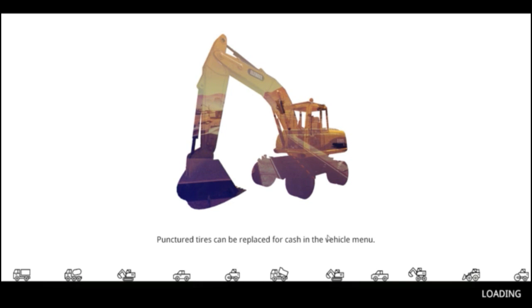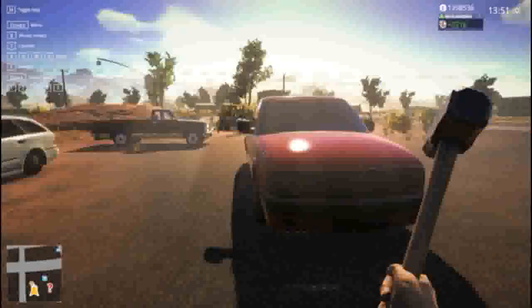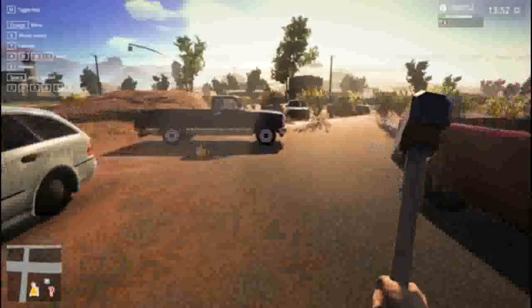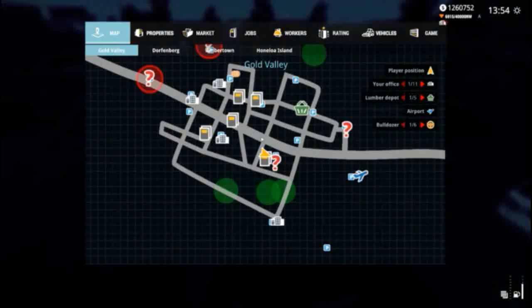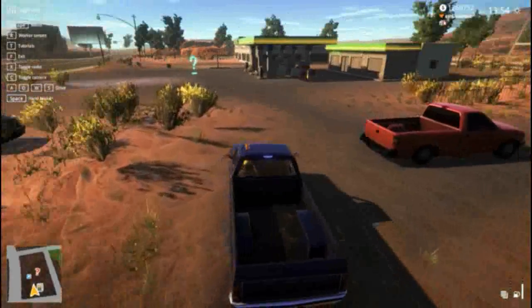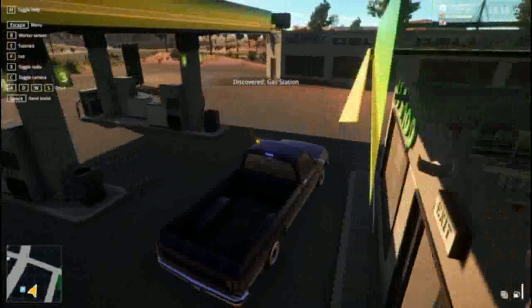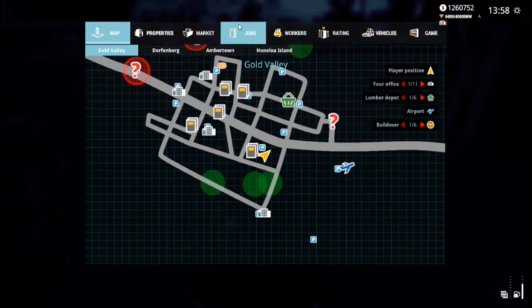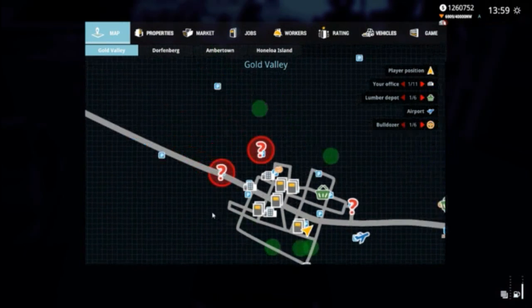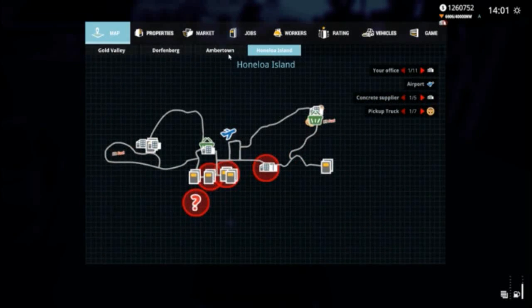So we'll move on to the next one. Let's grab our truck. There's something over here - I think that's a job. No, it's not a job, it's the fuel station. I've not been to it yet. That's something I need to do. I've done the majority of the areas but I've not completely found everything yet. As you can see I've still got a few bits to do on this map, but I've got most of them.